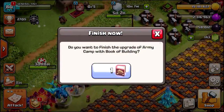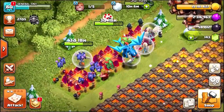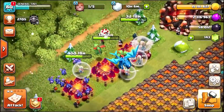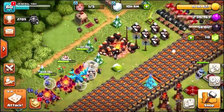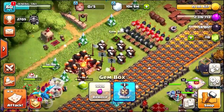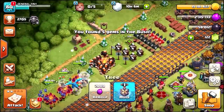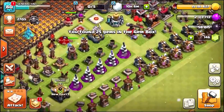We've got no free builders, so let's go to the largest upgrade and use a Book of Building. That is going to be my first maxed-level army camp — the other three army camps are also upgrading. Let's grab that Training Potion as well, remove some bushes and the gem box, and get into some extra upgrades.